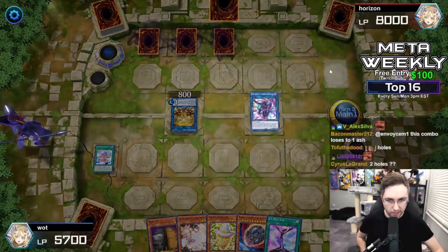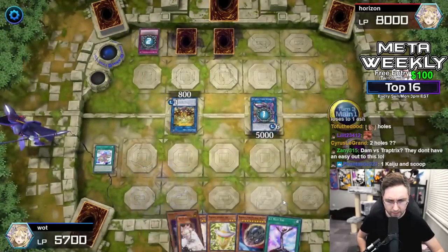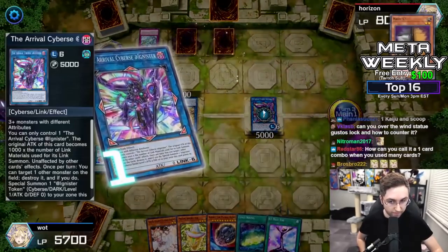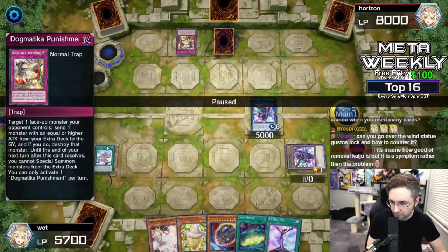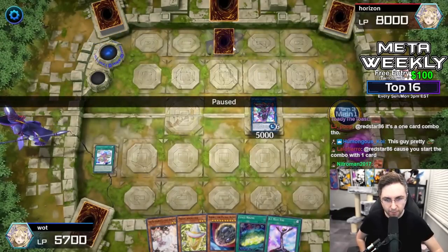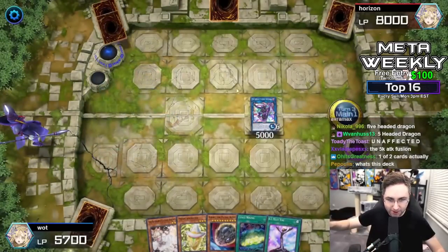Now let's do the follow-up. The follow-up is making an Axis Code Talker to wipe an entire field — it can also destroy a monster without even targeting. They try to summon a monster from my graveyard to banish my Arrival, but I'm unaffected. They use Dogmatica Punishment — I am still unaffected. Their extra deck monster has to be equal or higher attack. What are you going to send that's 5,000 attack? Nothing. So they destroy my token instead — and because they destroyed my token, I return their card back to the deck with my Wind Pegasus. They also destroyed my field spell, but I can reset it from the grave.